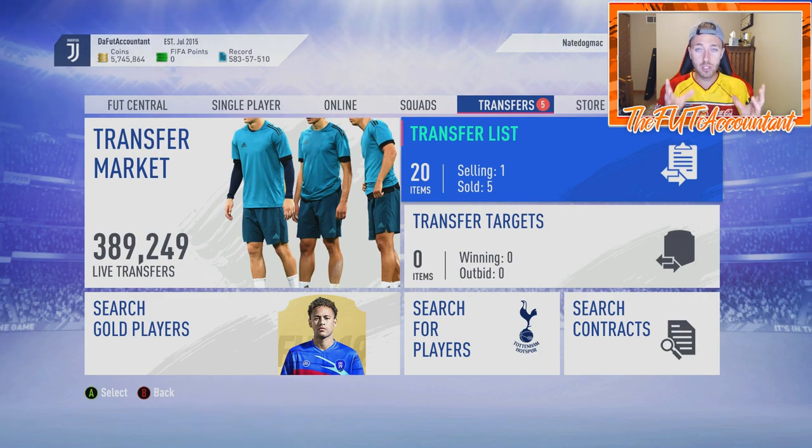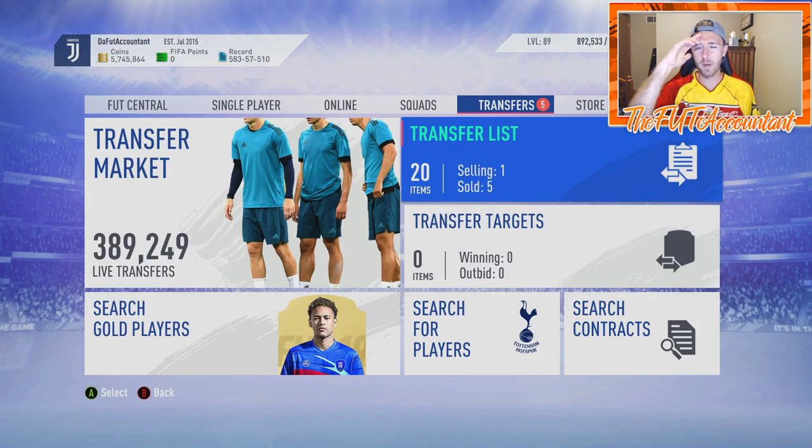We got our Mendy sale along with some 83s — I definitely undersold that Pickford, somebody probably sniped it. But another solid set of 81 plus packs. I know I didn't get a huge player, but I used those cards in an icon SBC and got some sick stuff from that. If you enjoyed the video, smash a thumbs up, comment down below with any questions, good luck in your Fut Champions this weekend, and subscribe if you're new. It's been Nate, the Foot Accountant — catch you guys later, peace out!